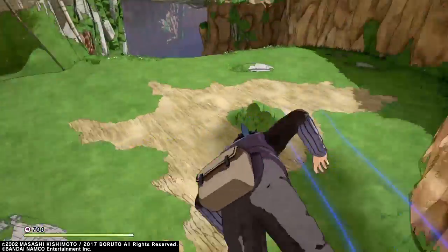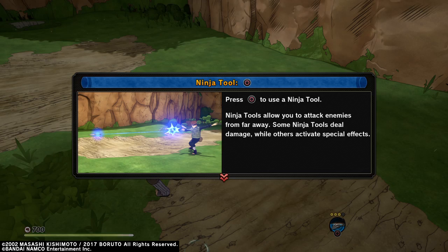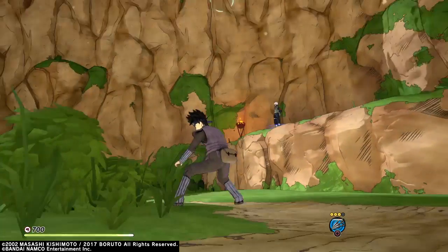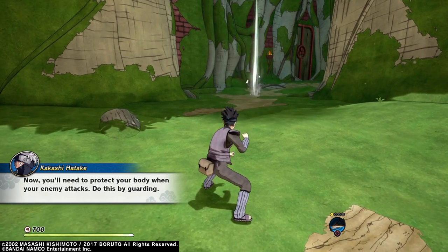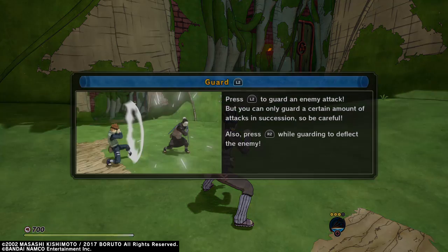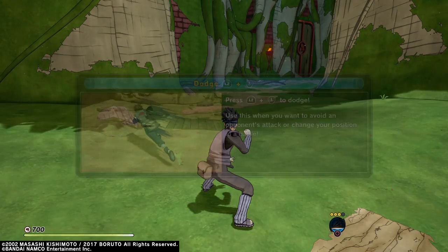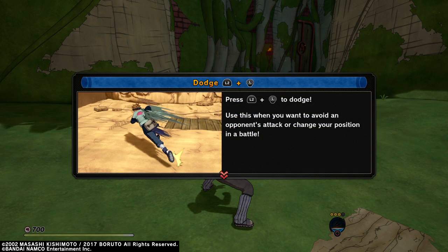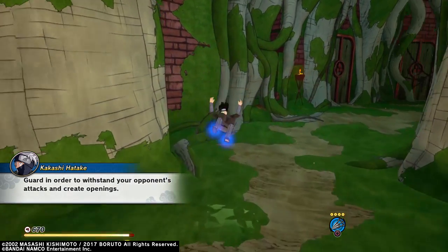Throwing kunai is a good way to hit far-away enemies. Press circle to use a ninja tool — ninja tools allow you to attack enemies from far away. Now you'll need to protect your body when your enemy attacks — do this by guarding. Press L2 to guard an enemy attack, but you can only guard a certain amount of attacks, so be careful. Also press R2 while guarding to deflect the enemy. L2 plus left to dodge — use this when you want to avoid the opponent's attack or change your position in battle.